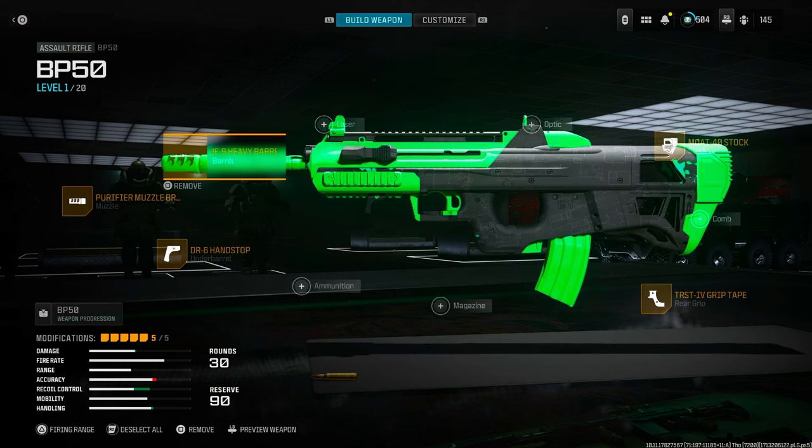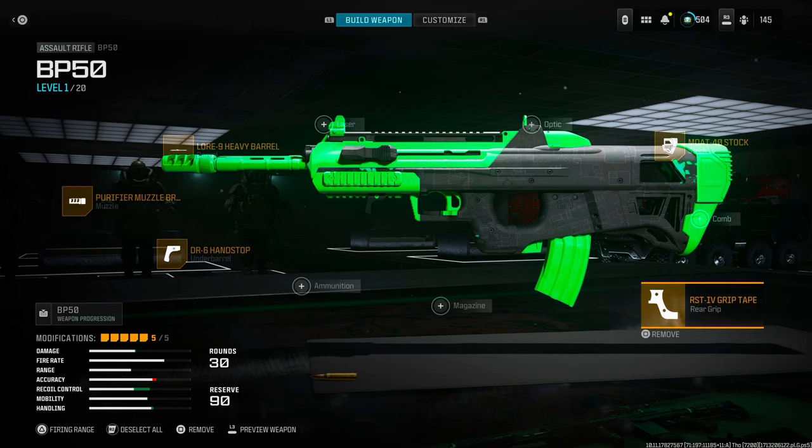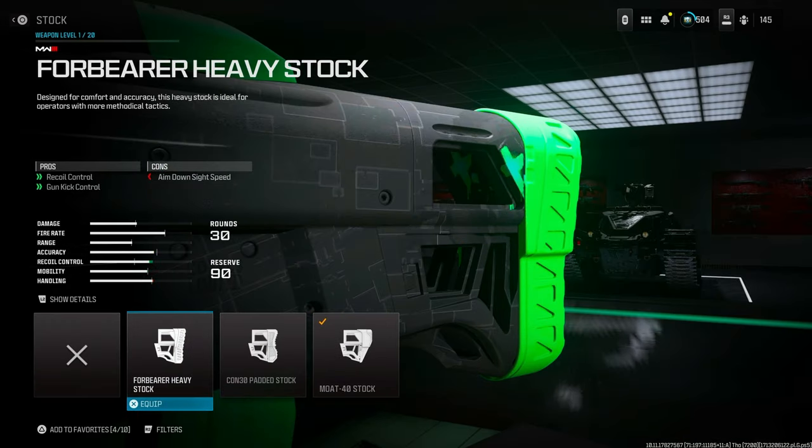The best class setup for the BP-50 is the Lore 9 Heavy Barrel, the Purifier Muzzle Brake, DR-6 Hand Stop, the TRS-T4 Grip Tape, and then the Mote 40 Stock. There are two stocks you can use, either the Mote 40 or the 4-Bearer Heavy Stock.